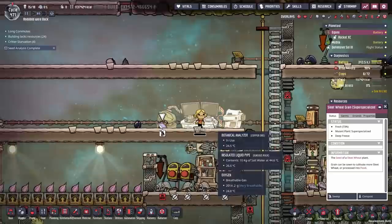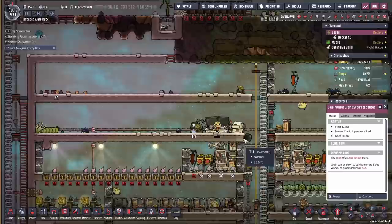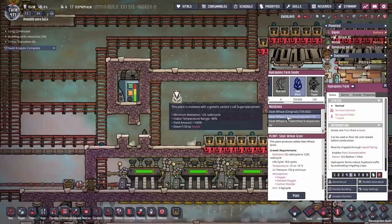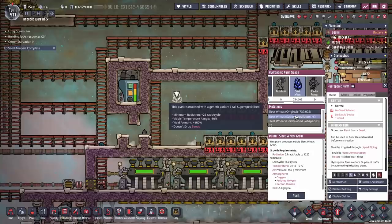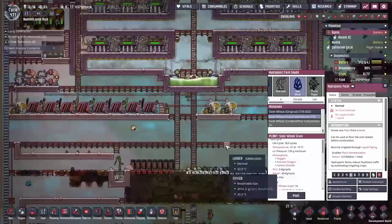Our next seed is this sleet wheat grain which is super specialized. If we go to the hydroponics farm, this plant says viable temperature range minus 80% - so only 20% of its original temperature range is still available. Originally it was minus 55 to 5, but with this variant it's minus 31 to minus 19 - which is almost impossible to grow. You'd have to feed it water and the water would freeze in the pipes because it takes clean water. Yield amount is doubled, but that's still terrible.